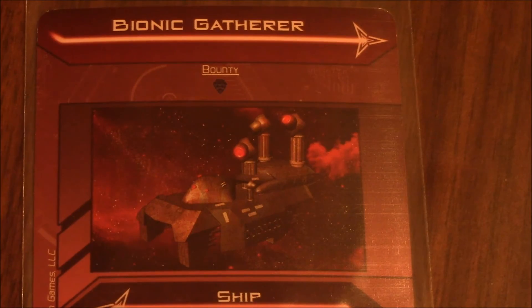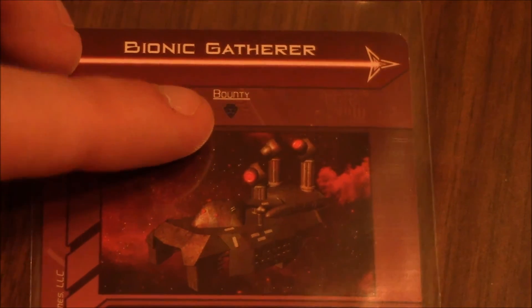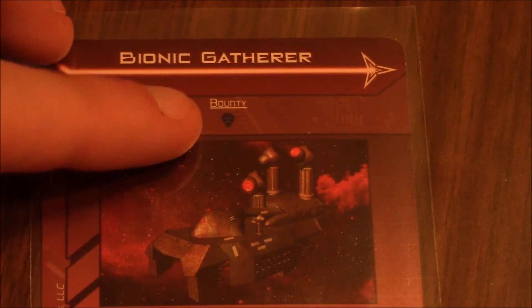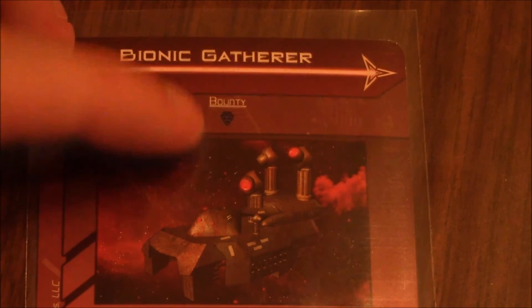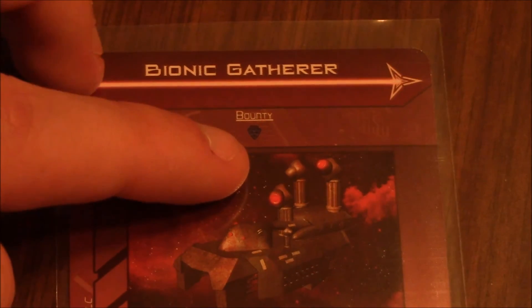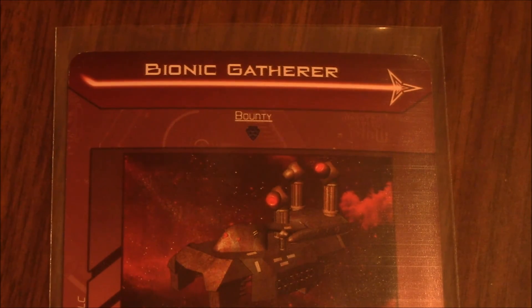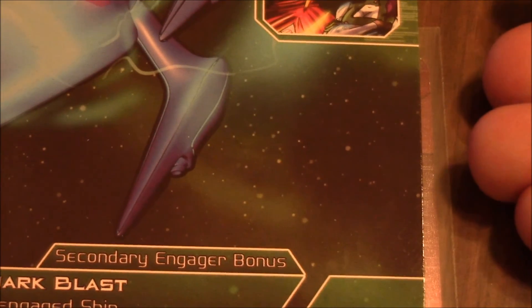One thing I almost forgot to explain is the bounty — either at the end of the battle phase or during it, after you have destroyed an opposition ship. This wasn't explained well in the rulebook and I missed it on the first couple of ships I destroyed during my initial playthrough. After the name of the opposition ship, you will have the bounty directly underneath it. When you scrap a ship by removing all of its weapon energy and defensive energy, you get to claim the bounty. This Bionic Gatherer would give you 1 defensive energy as a bounty, claimed immediately and placed directly on your ship panel.